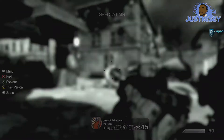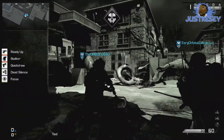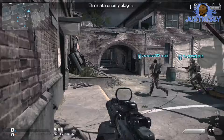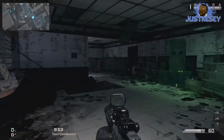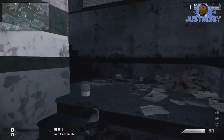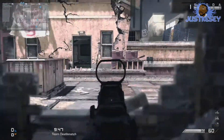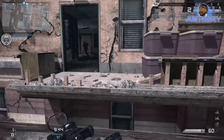Hey guys, just Kessie here, and this is the second installment of map control on Call of Duty. This is the map Tremor. If you notice on the gameplay, I'm heading straight to the rooftops, because the rooftops are the vantage point — you have the advantage if you're on the rooftops and in the buildings on the same level as the rooftops.